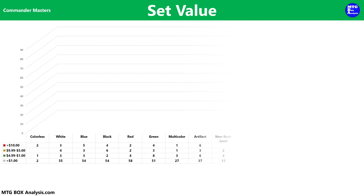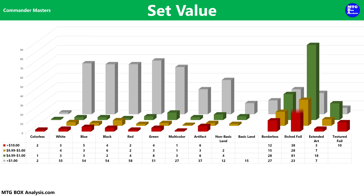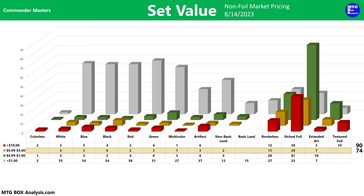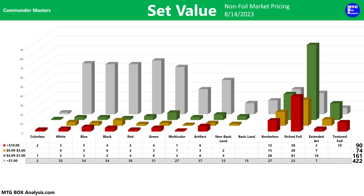Before getting into the value of today's Collector Booster Box, let's first take a look at the value of the set. This chart shows all 747 cards that you can pull from a Commander Masters Collector Booster Pack using non-foil market prices as of August 14, 2023. Currently, the set features 90 cards valued over $10, 74 cards valued between $5 and $10, and in the $1 to $5 category there are currently 161 cards. The other 422 cards in the set are currently valued less than $1.